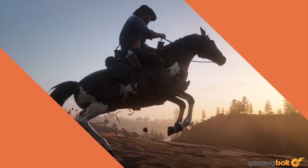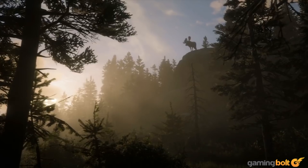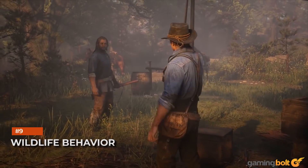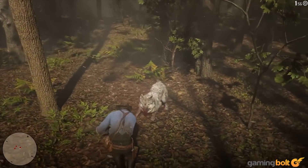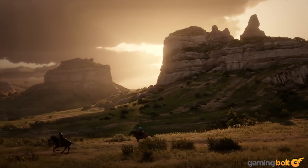Wildlife species: the game's world will have around 200 species of wildlife — it makes you wonder if there are going to be any secret beasts to hunt. Wildlife behavior: animals will change their behavior according to the season, and with hundreds of different species, each seasonal encounter should be pretty different. The largest map: Red Dead Redemption 2 is going to be Rockstar's biggest map ever made.